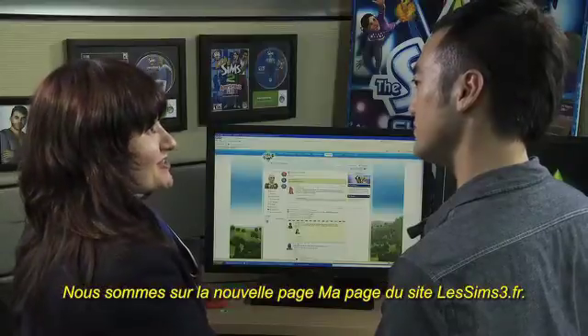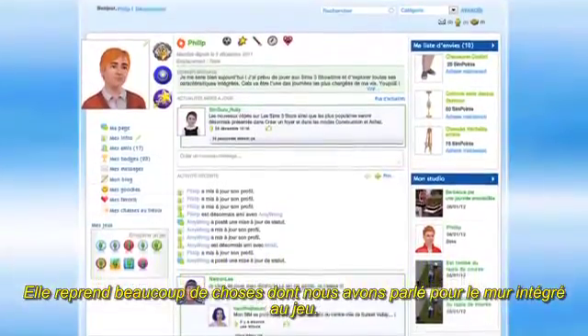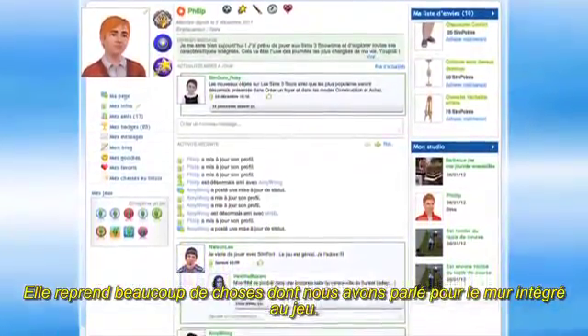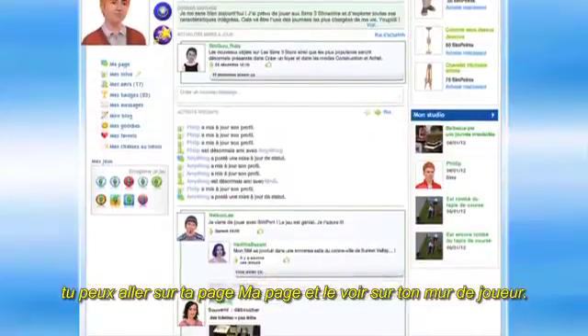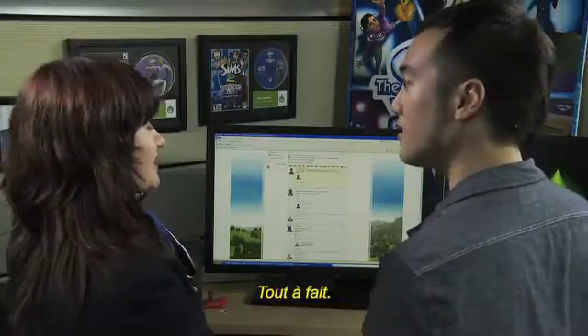Here we are on the new MyPage on TheSims3.com. You'll see that it reflects a lot of the things we were talking about on the in-game wall. Anything that's happened in-game, you can just go onto your MyPage and see it on your player wall. That's right, exactly.